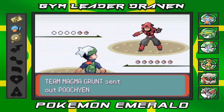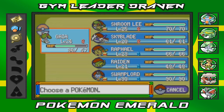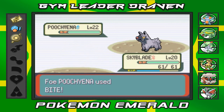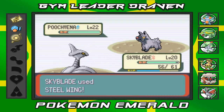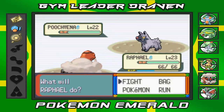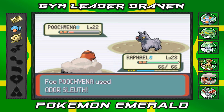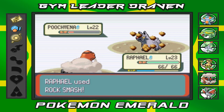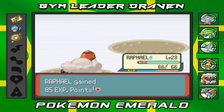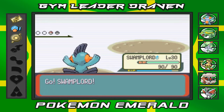Team Magma Grunt sends out his Poochyena. Gaia the Fierce Knight won't be effective, so I switch to Skyblade. Steel Wing doesn't work and Roar forces a switch. I send out Raphael, who uses Body Slam to eat up the Poochyena. Then I use Rock Smash and the Grunt is defeated. Next he sends another Pokémon — a good matchup for Swampert.